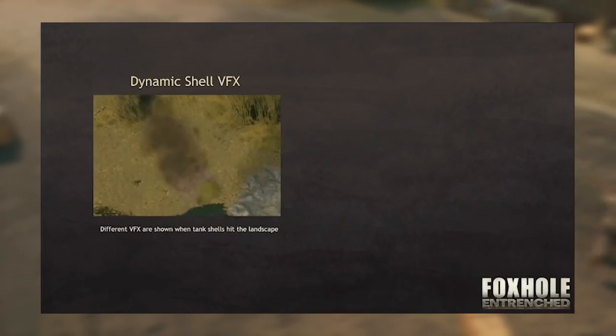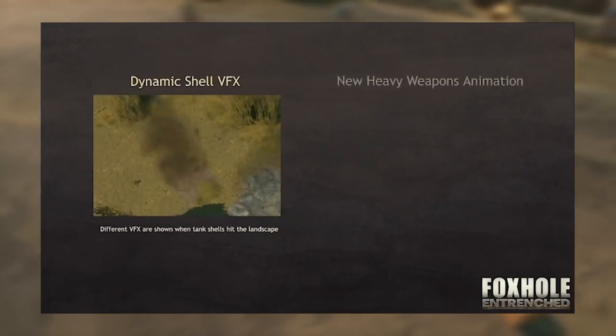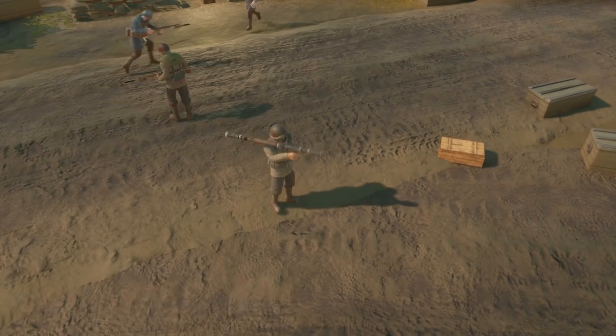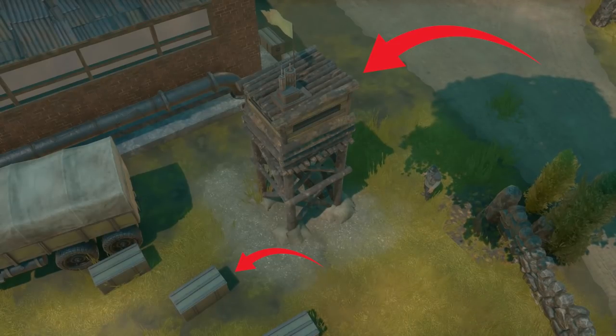Shells hitting the ground don't just magically fade out of existence — now there's a cool VFX for it. Also, speaking of explosions, the old heavy weapons animation is replaced with a cooler one. Watchtowers and crates are getting a new skin, and you don't even have to unlock them in loot boxes. How generous.